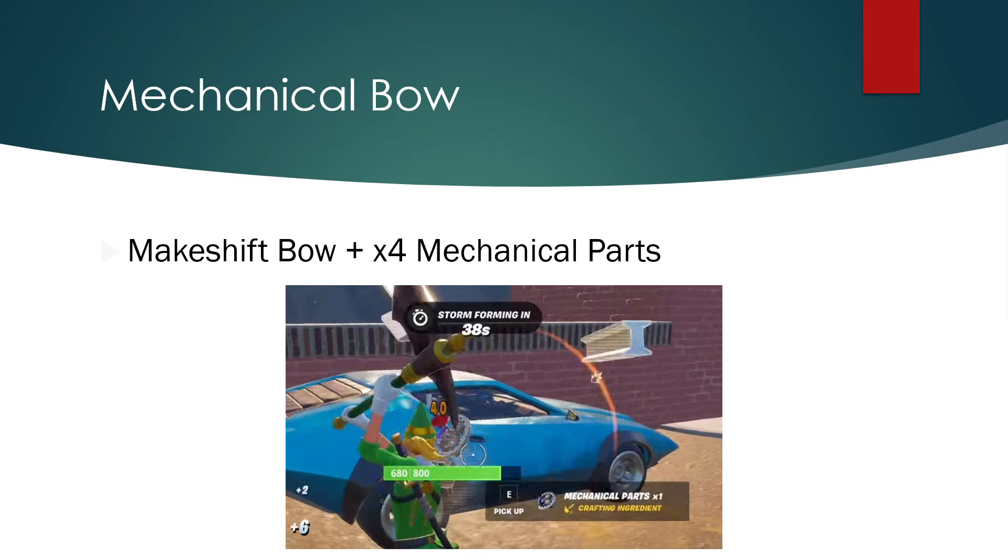For the mechanical bow — if you don't find one on the floor and you find a makeshift bow, you can craft it by getting four mechanical parts, which you get from breaking cars. So for a mechanical bow you need a makeshift bow and four mechanical parts, or if you're lucky you can find one on the floor, which makes it much easier.